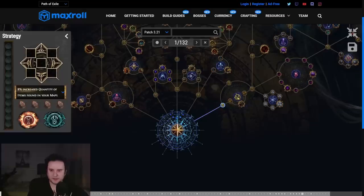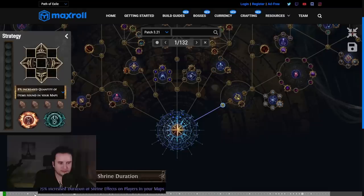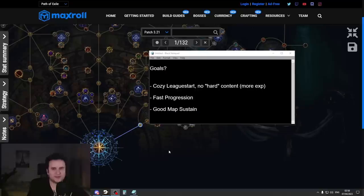It also lets you see exactly what you picked at one point — you can jump to where you were on here, which is pretty cool. Also, disclaimer: there's a lot of ways to do the Atlas passive tree. By no means am I saying this is the best way to do it. This is just my personal preference.